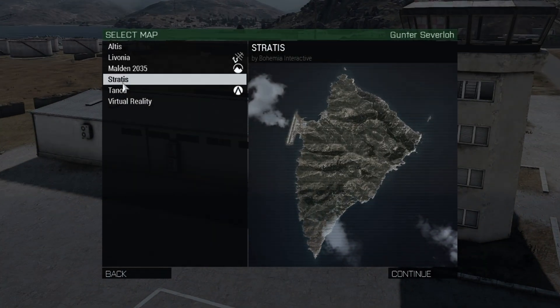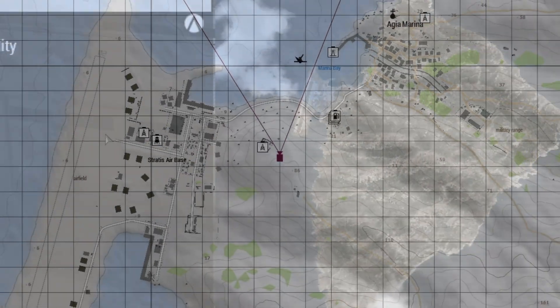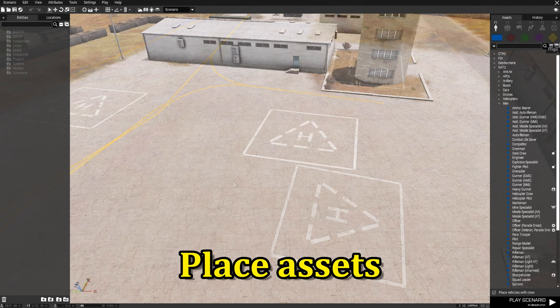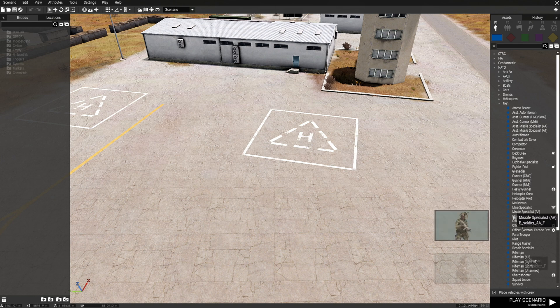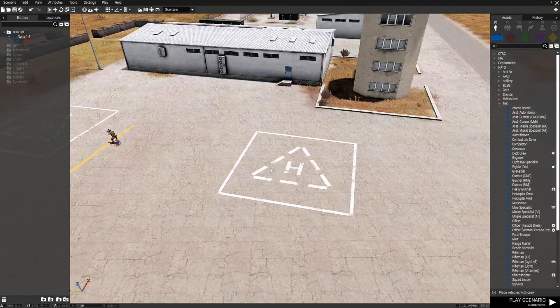Let's go to the editor. We're going to go to Stratus and then to the Stratus airbase. The first thing we're going to do is set up a few assets, starting with a player. I'm going to place down a rifleman and that's all we need to do with him for now.